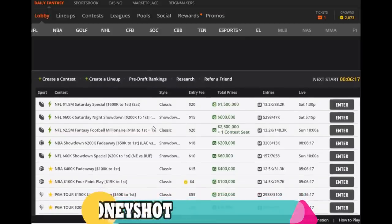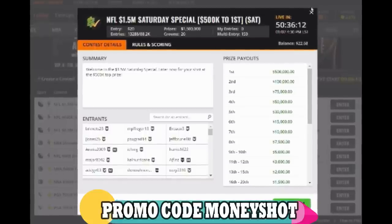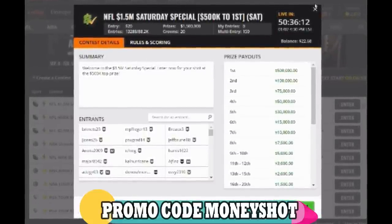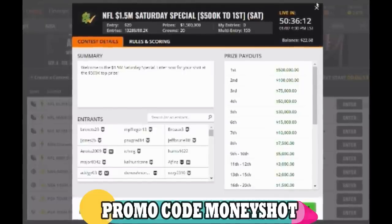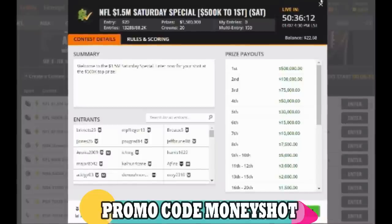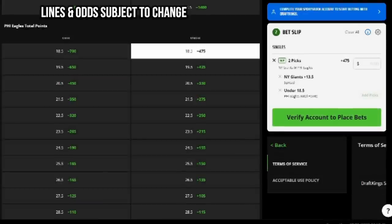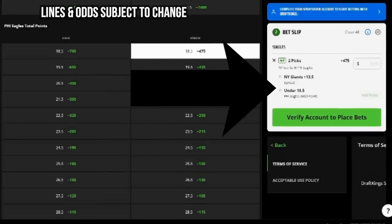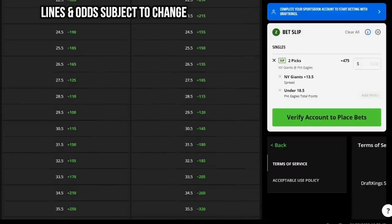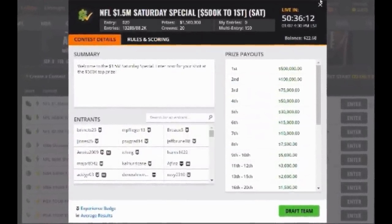Download the DraftKings Sportsbook app now. New customers use promo code MONEYSHOT, bet $5 on any NFL playoff game, and get $200 in bonus bets instantly deposited into your account. Try out Same Game Parlays, where you can combine multiple bets from one game — like which team will win and by how much — for a shot at even bigger winnings. If mobile sports betting is not yet available in your state, you can still get in on the action with DraftKings Daily Fantasy.